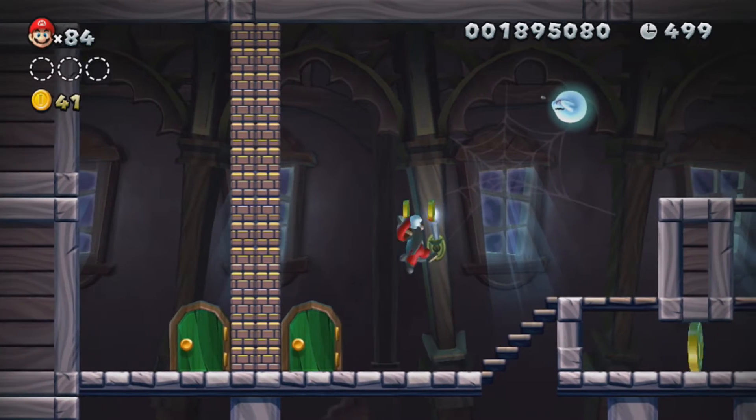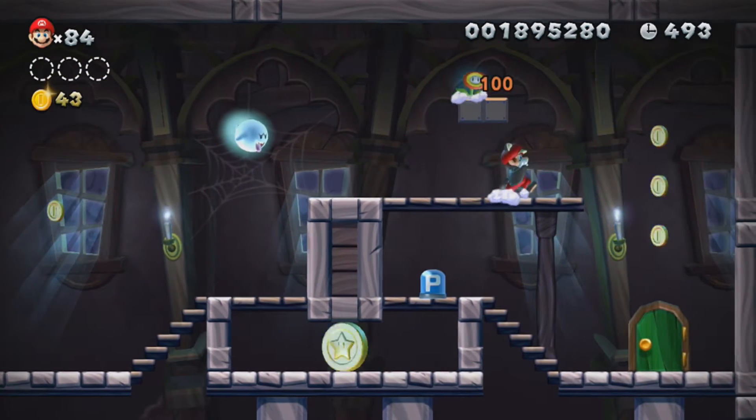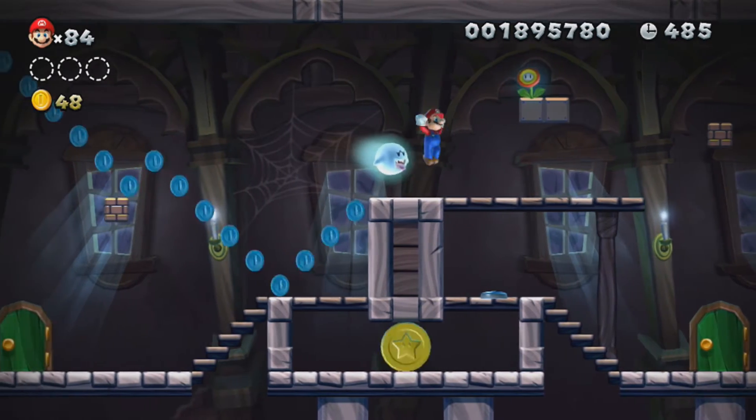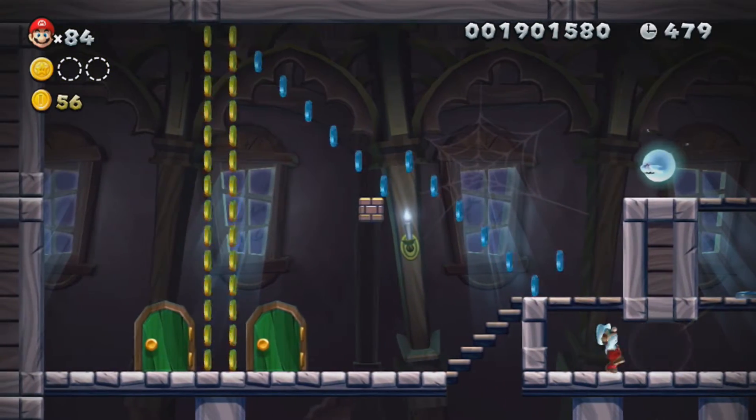We're starting off with this ghost house here. This is actually the first true ghost house — like an actual house — that we've seen so far. However, we've seen a ghost ship, which is technically like a ghost house type level. Boo is really in the way. Get in there, because that's where the star coin is.